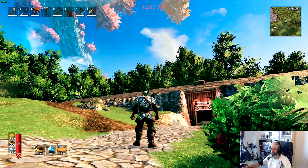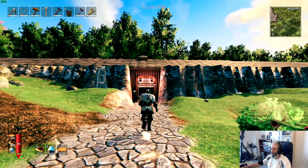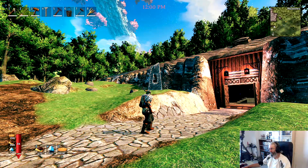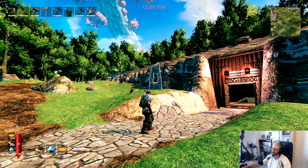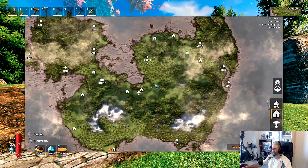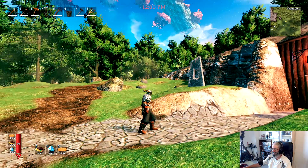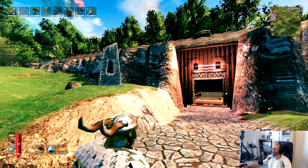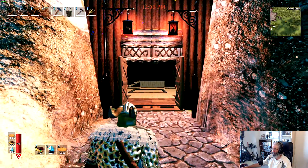As you can see, I've put a roof on it, and we put some lanterns out here. That is a weatherstone I downloaded in one of my mods that apparently doesn't really affect anything. It's supposed to, but I haven't figured out how yet.